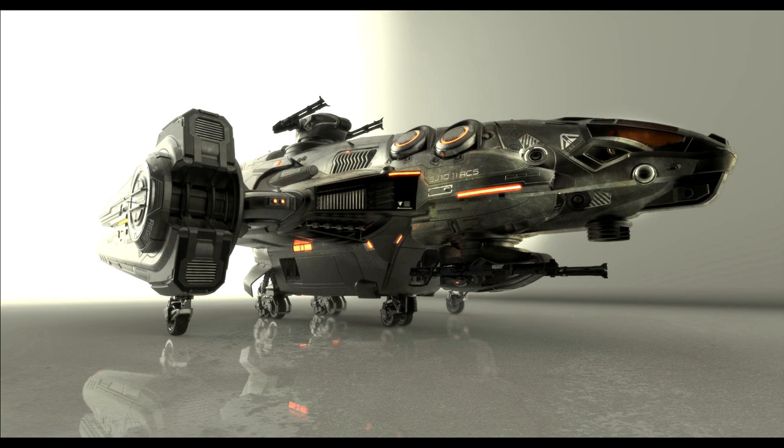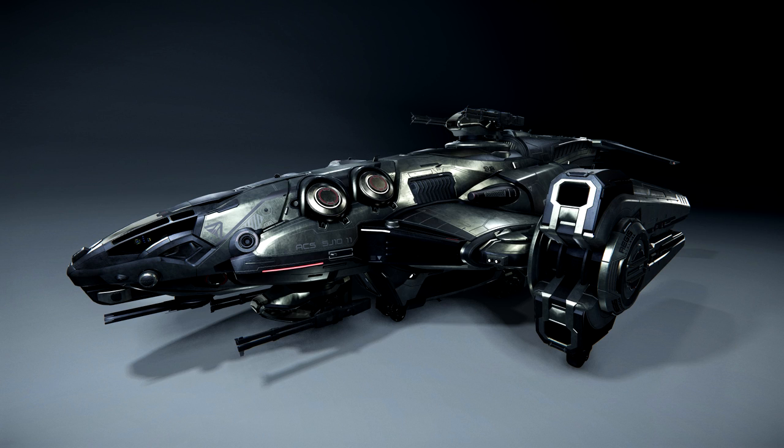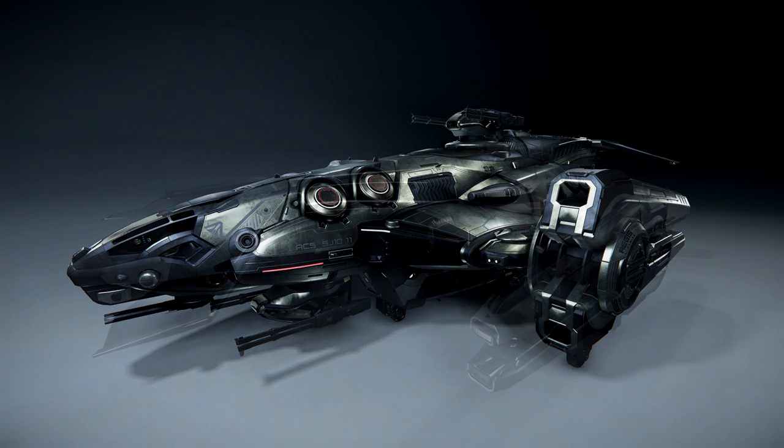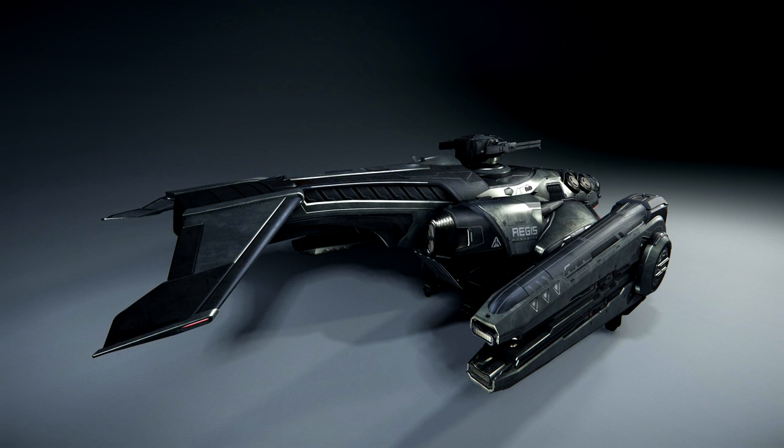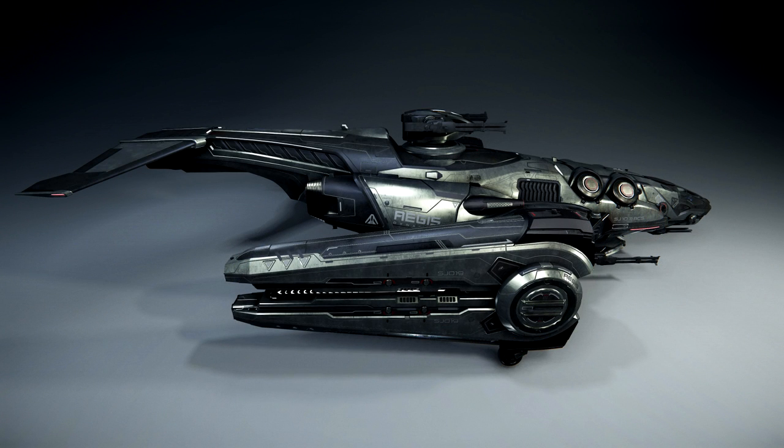The next ship is a little more unconventional in this role — the Redeemer. The Redeemer is a drop ship and gunboat, and while that doesn't technically say search and rescue, and it doesn't necessarily have a dedicated medical section, it does have nice living quarters and plenty of seats on the interior. Additionally, this ship is likely going to be getting more modularity, and I wouldn't be surprised if there was some form of medical application built into it, though that does come with some speculation.